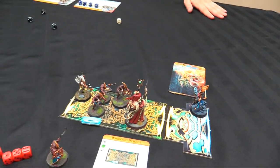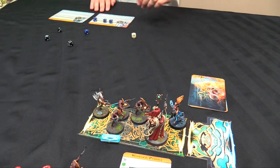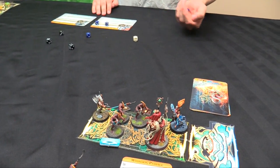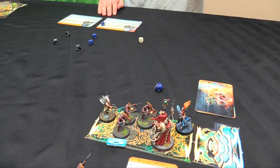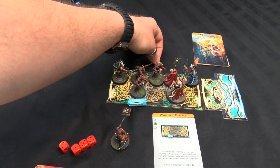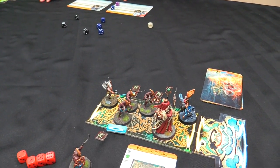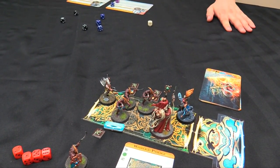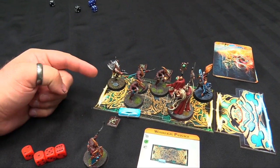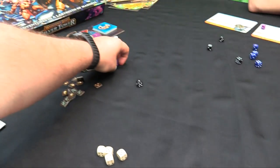It's just the Mistweaver Shai left. She starts with a move of two squares, then uses a six to cast Bedazzle. On a three-plus it stuns all the bad guys - she rerolls and gets it. Now they're all stunned, which is important because they'd get to go as soon as she finishes. She also uses a four from the destiny dice to cast Glitter Mist, so if anyone attacking rolls a four, it automatically misses. In the monster phase, stunned enemies remove their stun counter and don't act, so we go back to the destiny phase.